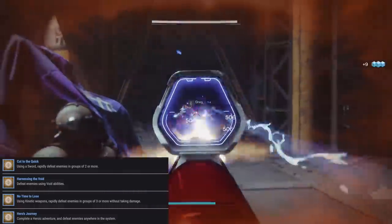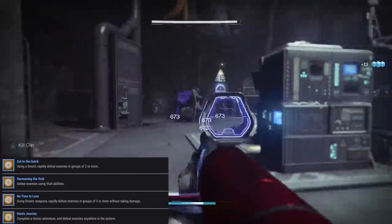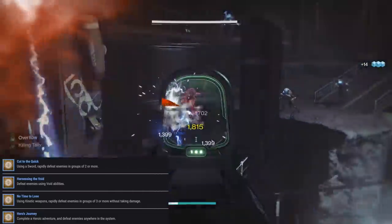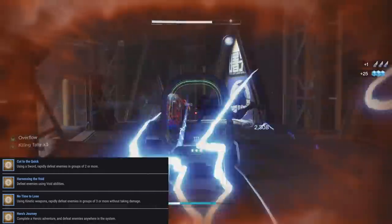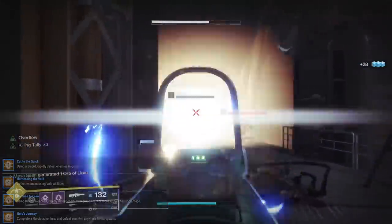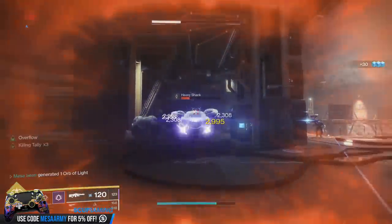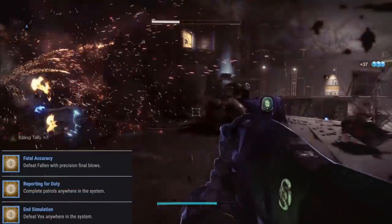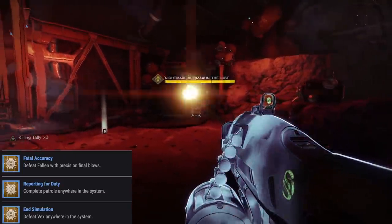I'll run Double Bomber so I get my Grenade back, and depending on what I'm using class-wise, I'll use Monte Carlo to get my Melee ability back. Aside from Double Bomber, if you have a weapon with Demolitionist, use that because you'll get your Grenade energy back. Then we have No Time to Lose: using Kinetic Weapons, rapidly defeat enemies in groups of three or more without taking damage — go into the Castellum with a Scout Rifle. Then we have Hero's Journey: complete a Heroic Adventure and defeat enemies anywhere in the Solar System. So whatever flashpoint it is for that week, just go do the Heroic Adventure. Defeat Fallen with Precision Final Blows — use the Lost Sector over at Archer's Line. Then we have Reporting for Duty: simply complete patrols anywhere in the system — that's easy.